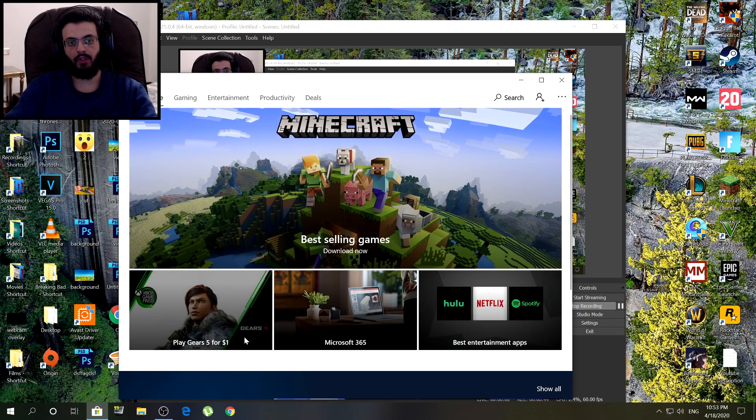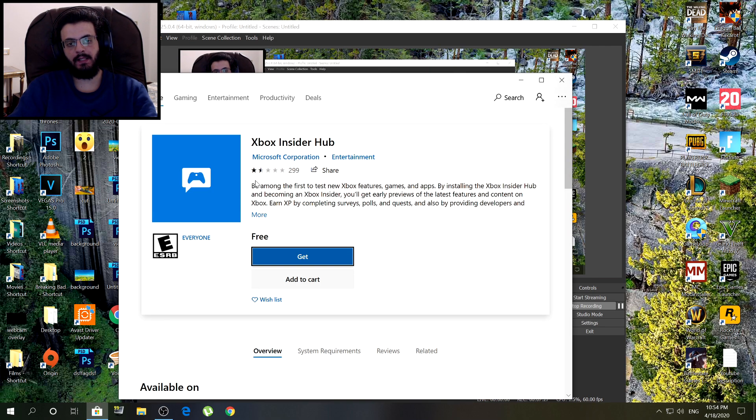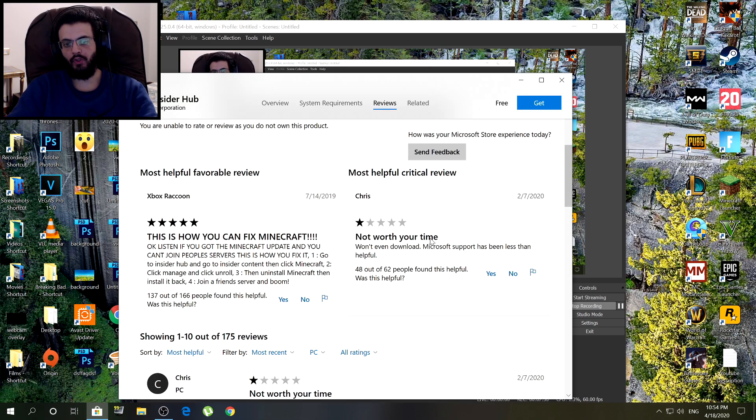What you want to do is go into the Microsoft Store and search for Xbox Insider Hub. And as you can see by the reviews, it seems like an amazing app — a professional app made by amazing developers. Look at the reviews: one and a half stars. Not worth your time. Won't even download. Microsoft support has been less than helpful.